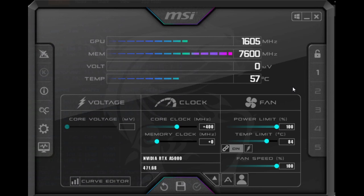For the A5000: core clock is plus 400, memory is plus zero, power limit 100%, and fan speed 100%. I do wonder if there's a slightly better setting available for the A5000 — if you've mined Flux on the A5000 and have better settings, please drop them in the comment section below.